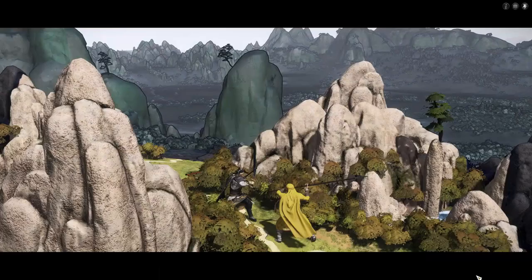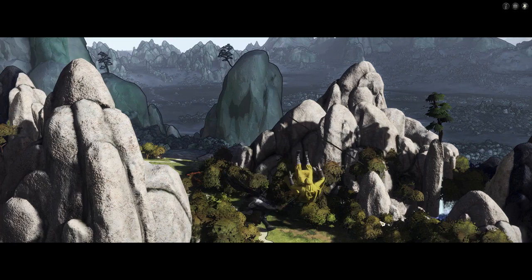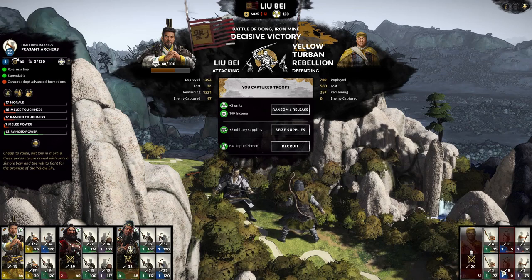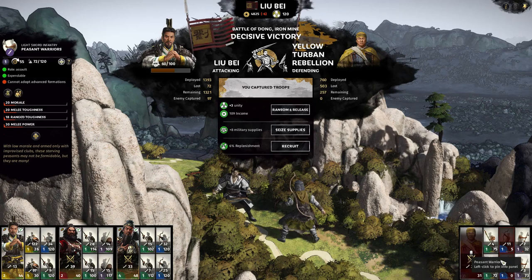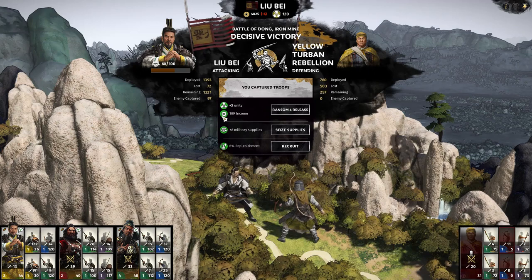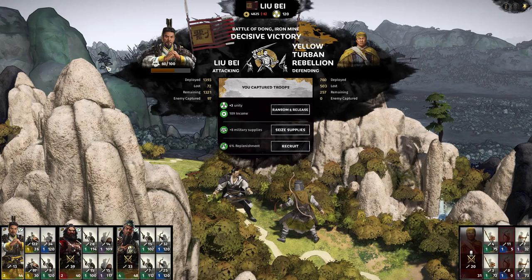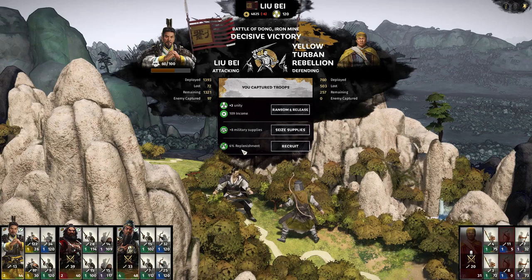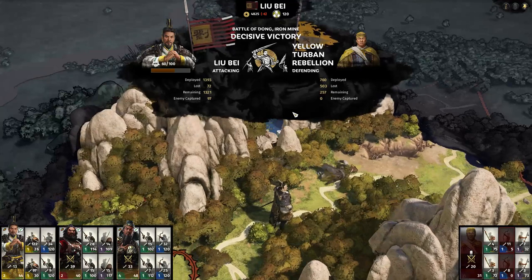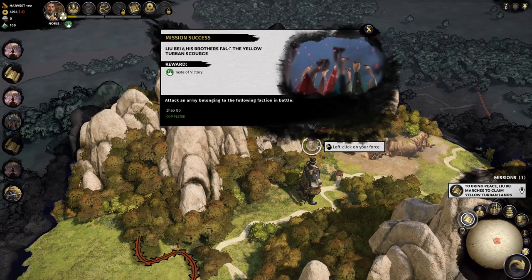Looking at the post-battle results: the archers only have five left. We only lost 72 total. They have 73 people left — coincidence. I captured 97 troops. I can ransom and release for better income and plus three unity, or I can keep the supplies. I honestly don't know what these numbers mean yet, but income sounds good — let's go for that. Mission complete — taste of victory gives us plus military supplies and plus morale.